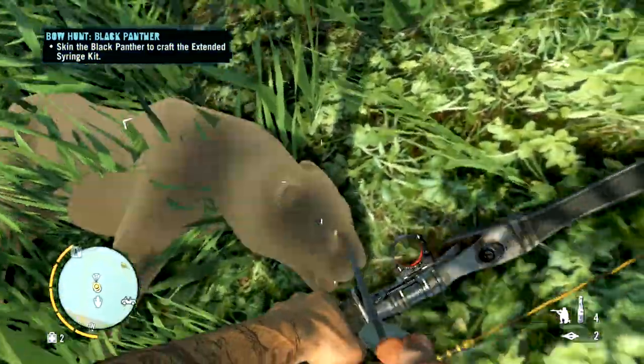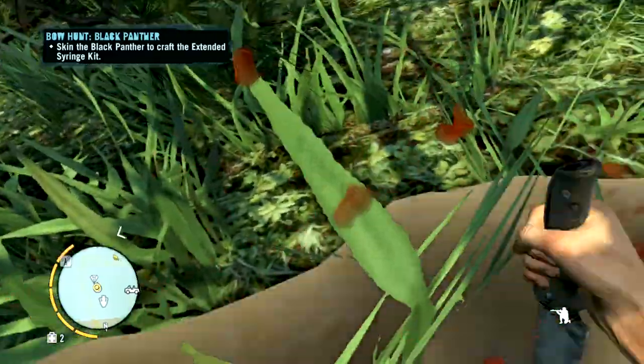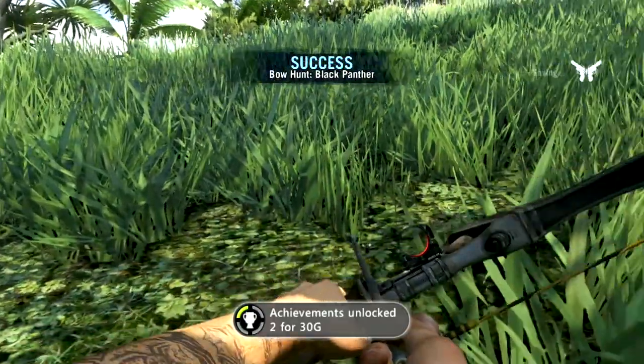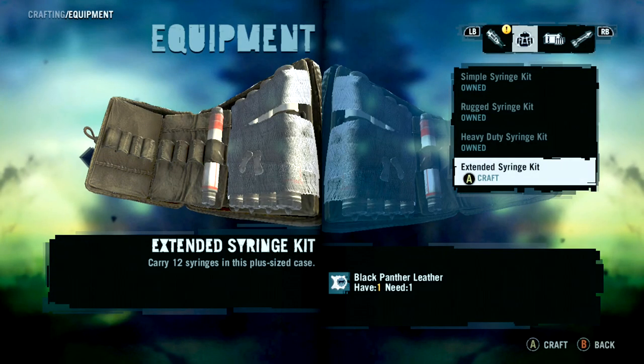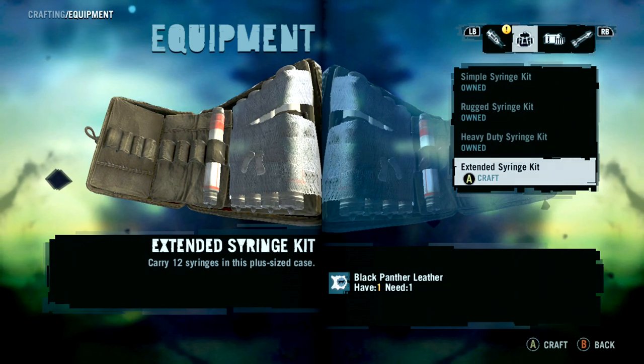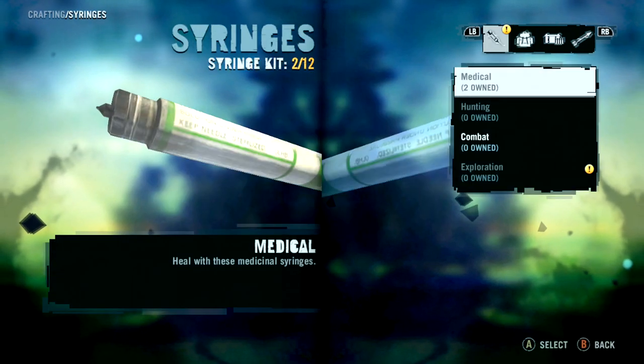Once you've killed the Black Panther, you loot it and you'll get the Black Panther leather. Once you've got that, you can make the final syringe kit, which is the extended syringe kit. This one will allow you to carry 12 syringes at any given time in this game.